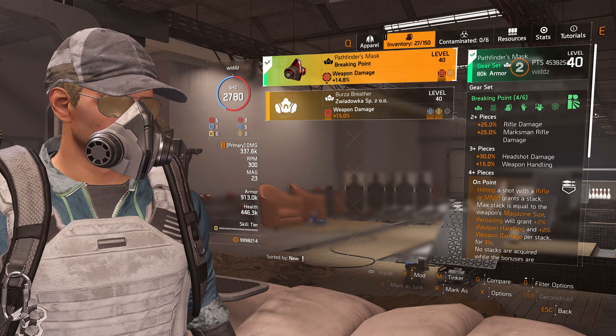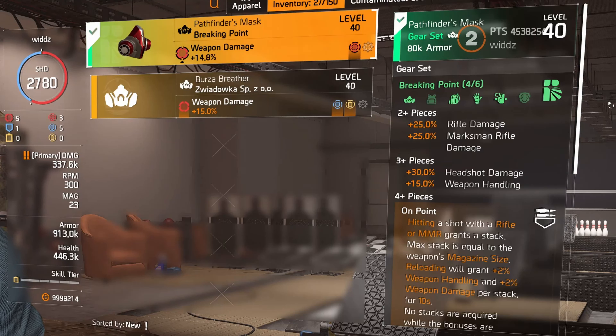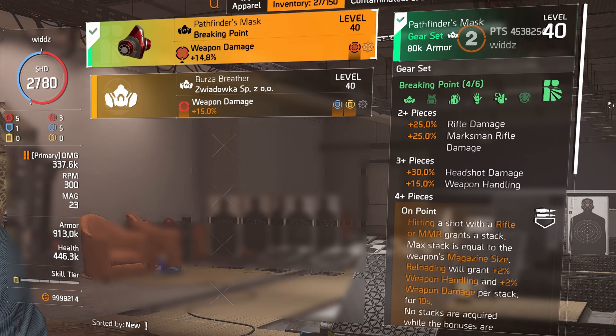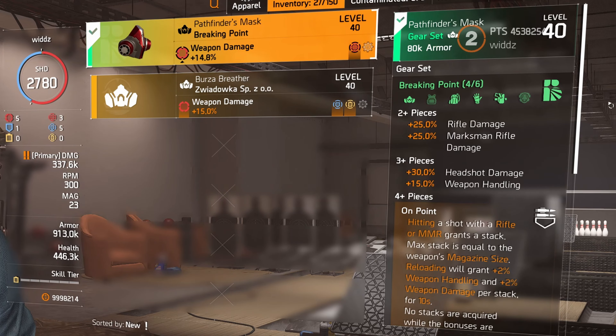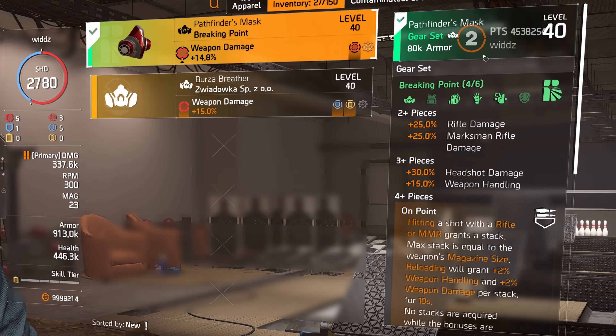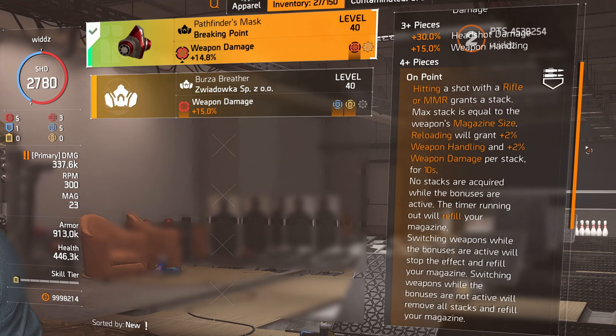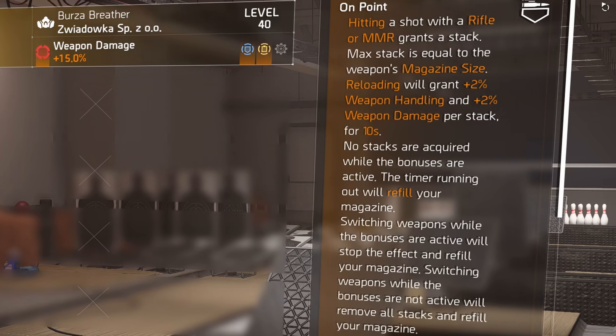Last but not least is the new rifle gear set called Breaking Point. The two-piece bonus gives 25% rifle damage and marksman rifle damage, which is extremely good — it will compete with a lot of sets in one-shot sniper builds. Aces gives 15% marksman rifle damage as a two-piece, so this gives 10% more. The three piece adds further headshot damage and 15% weapon handling, so both two and three piece are extremely good.